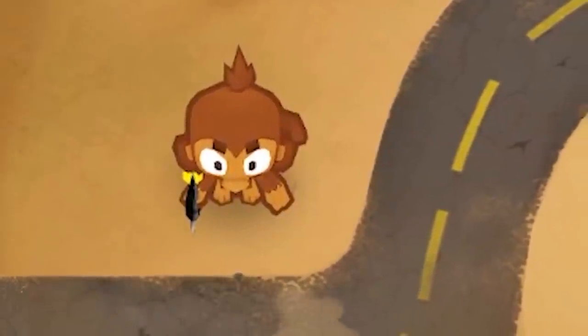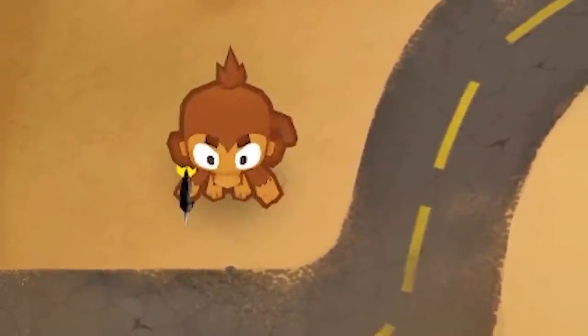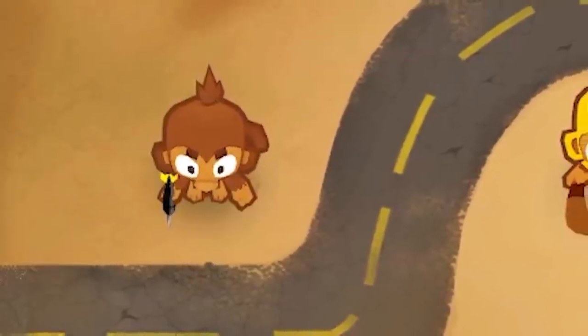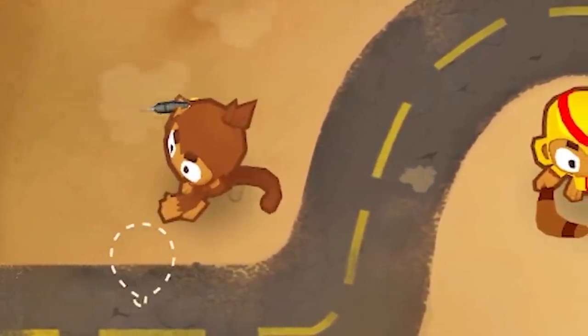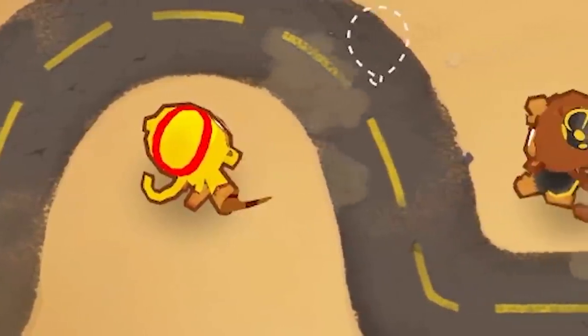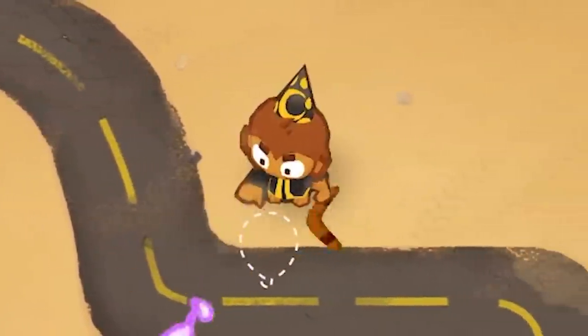Every tower in Bloons Tower Defense 6 has a unique way to pop balloons. For example, the dart monkey just throws its cute little darts. The boomerang monkey throws boomerangs — it's kind of in the name. Wizard monkey uses magic. They have so many different ways to pop balloons.